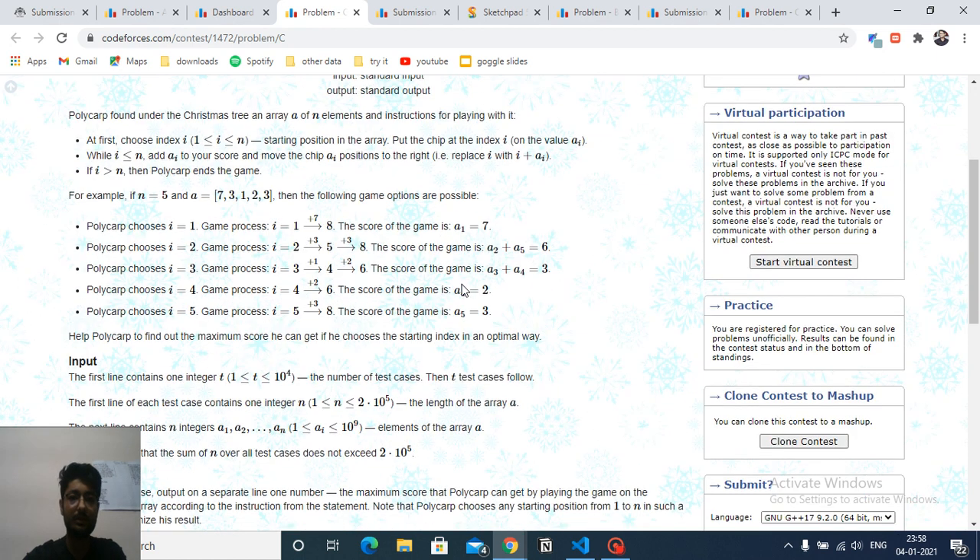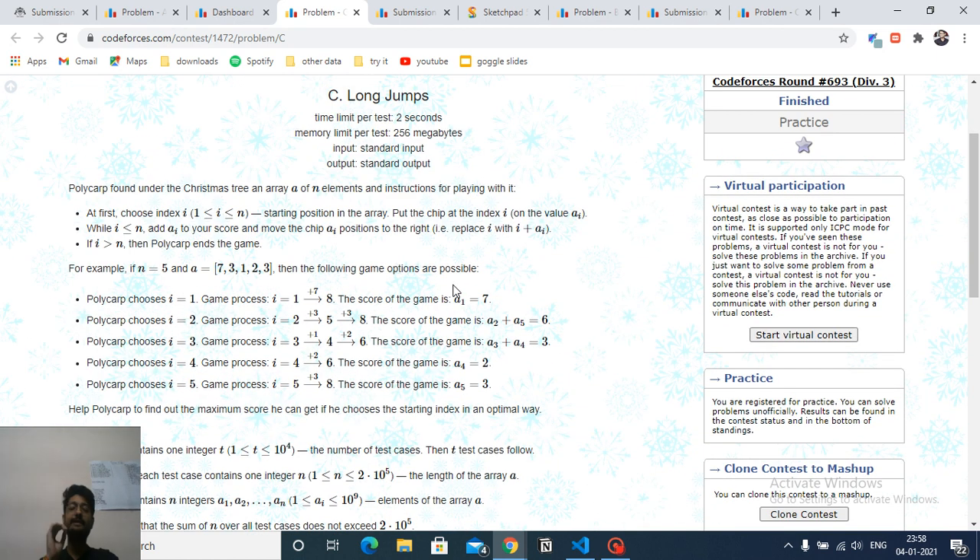From every position, find out how many jumps you have done before going out of bounds — the total summation of all those jumps. You have to find the maximum among all of them. For every index, if you land on it, you know how much total jump you will do from that index. This makes it a DP problem — iterating from right to left, for every index you know how much jump you'll do going to the right.